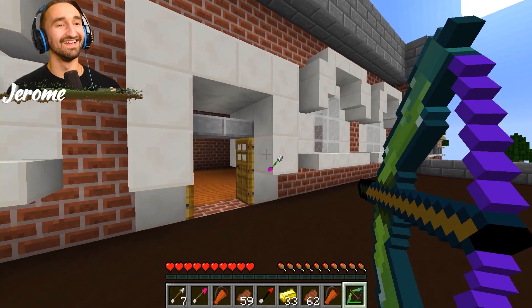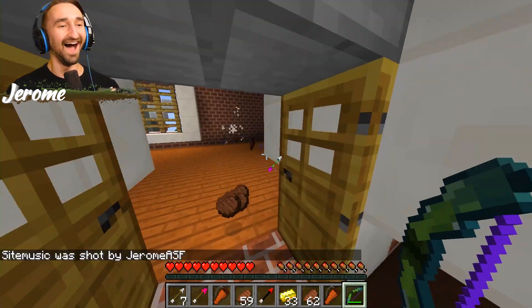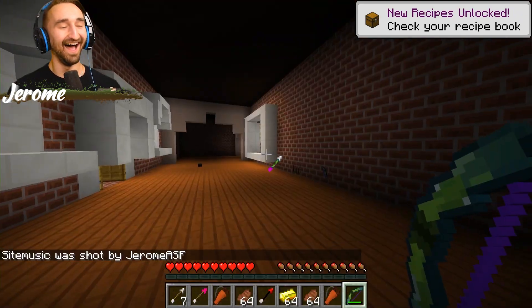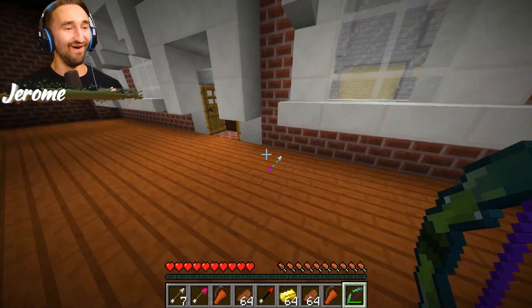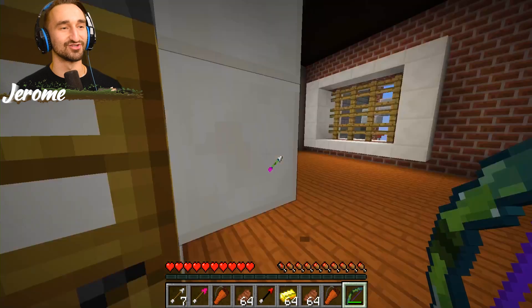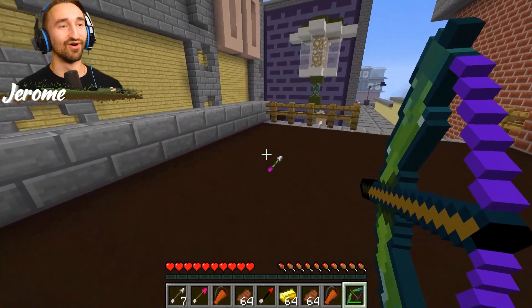How'd you know? Steve, I know everything. That is outrageous. I'm so scared. That is actually crazy. I'm actually frightened. Steve, were you trying to cheat? You died with an ender chest. Were you trying to store your gold? Look how much gold I have.